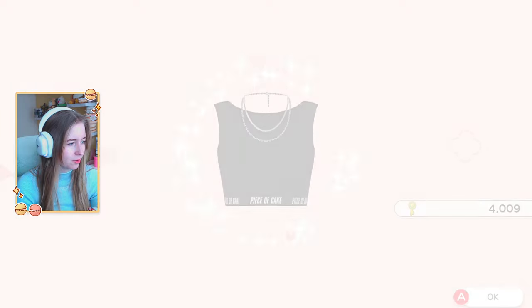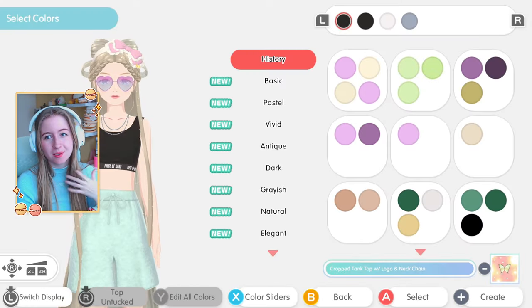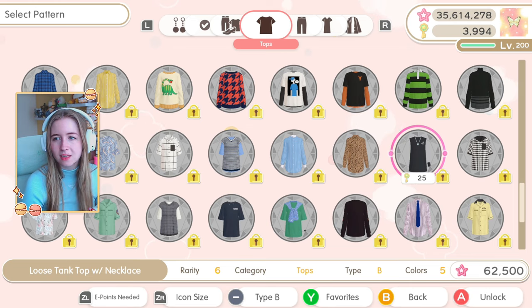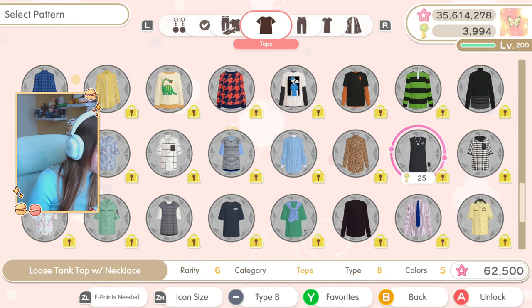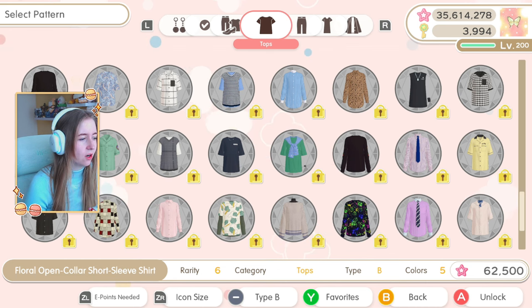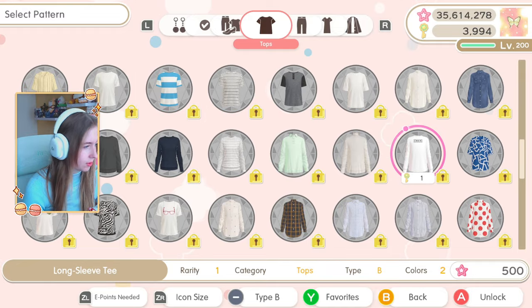This one is really cool — the crop tank top with logo and neck chain, it says 'piece of cake' on the rim. I love that one! The B-type version is the loose tank top with necklace, which unlocks at gold influencer rank. There's also a T-shirt with stripes, shirt tied over the shoulders and wristwatch — I can't find it right now, but it unlocks at gold influencer as well.